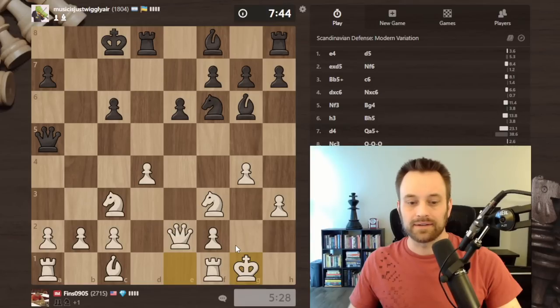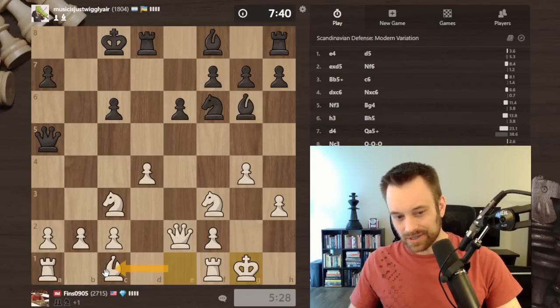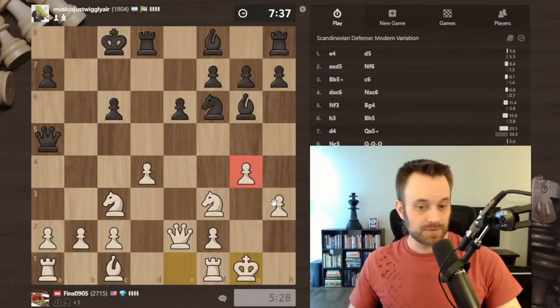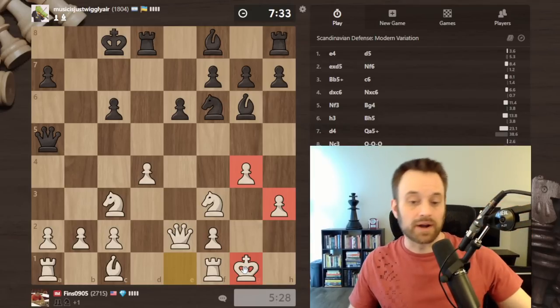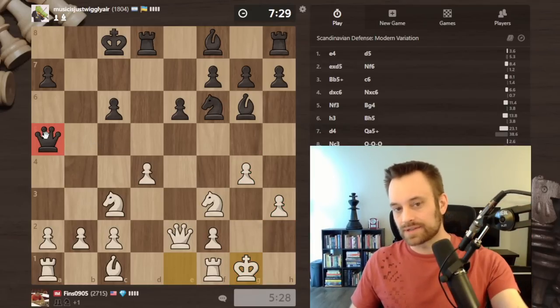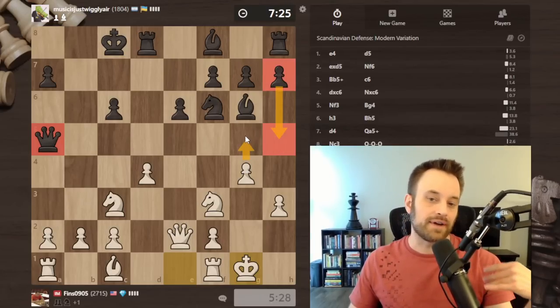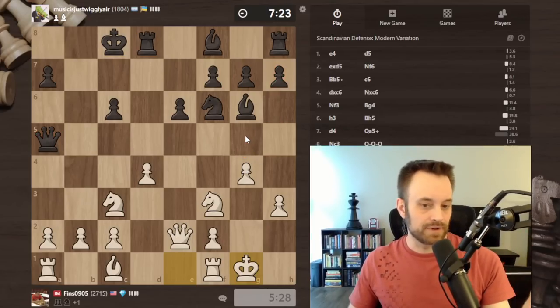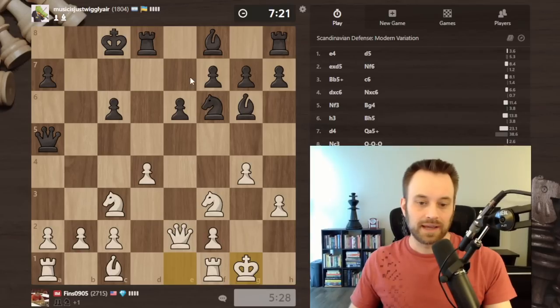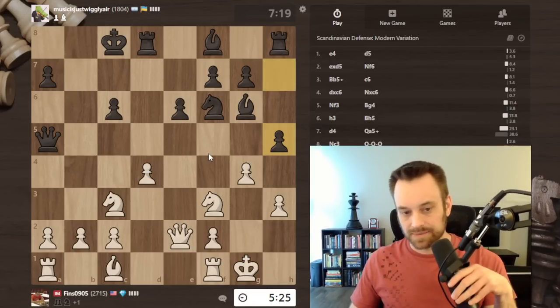Let's front-load the move that I'm almost certainly going to want to play. Could try to engineer castling queenside, but it's so much tougher to do. Just because I played h3 and g4 doesn't mean I'm 100% not going to castle this way - consider where the queen is, it's on the other side of the board. If black plays a pawn break like h5, I can go g5. I have resources to defend here and I feel pretty confident about the kingside.